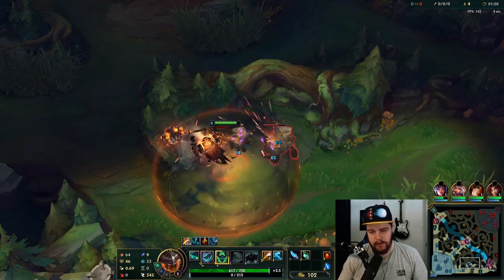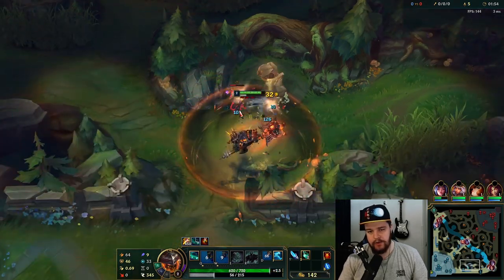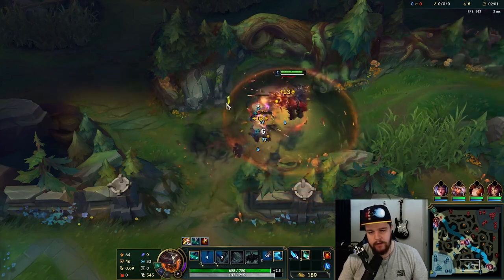You have two options here: you can pick your shield or you can pick your E. E gives a little bit faster clear speed, but your shield will keep you much healthier, which is the one I tend to prefer. The extra HP just makes things way easier overall.